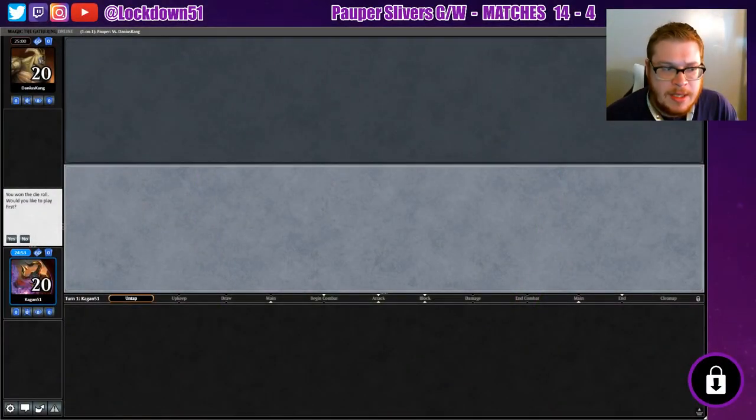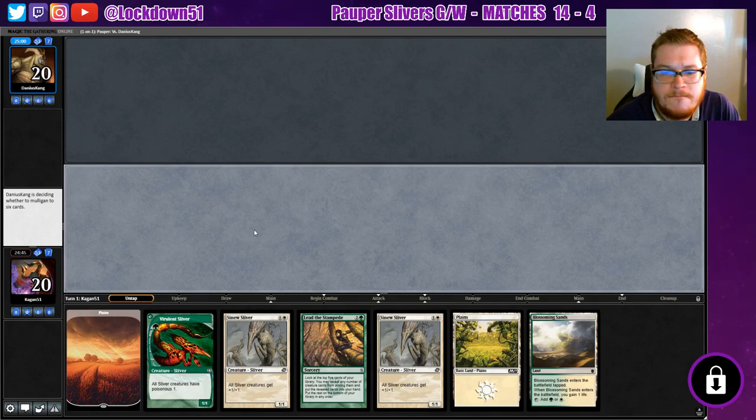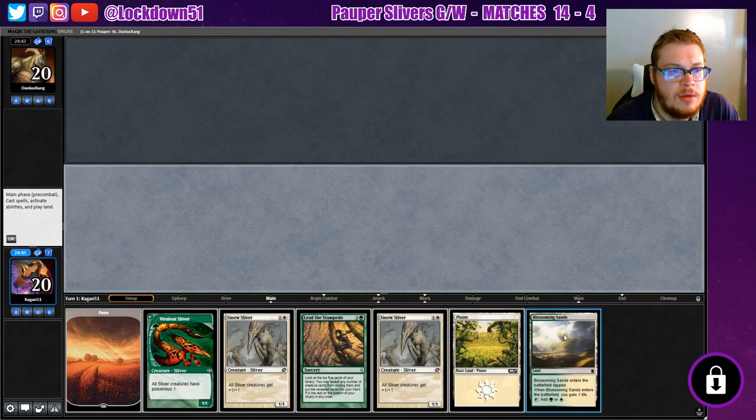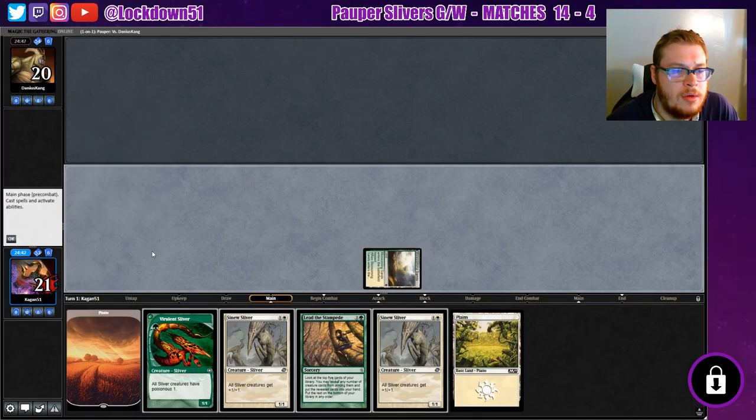Welcome back everybody, it's time to lock down some MTG. We are going to be playing some Pauper Slivers in the tournament practice room. We won the die roll — this looks like a good hand. We'll lead with our Blossoming Sands, dropping a Viverland. Drawing into another one-drop would be nice.